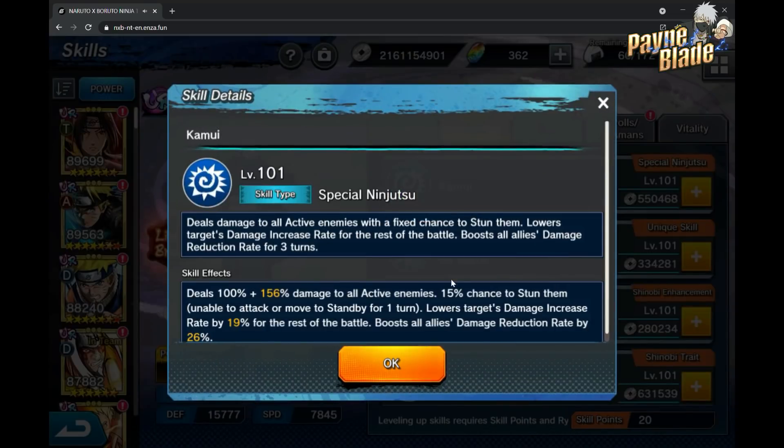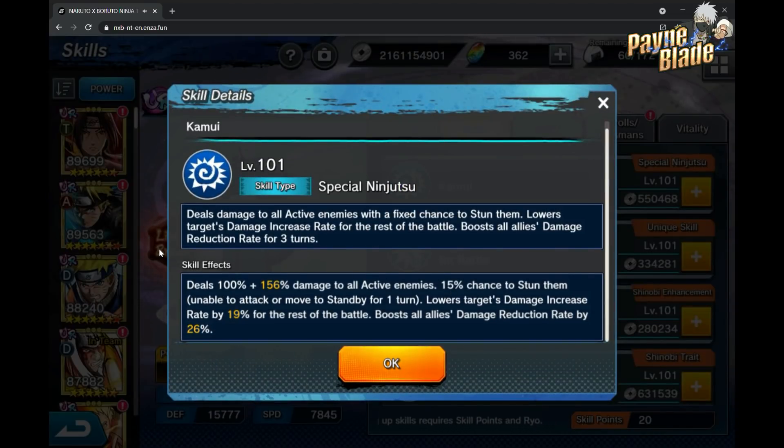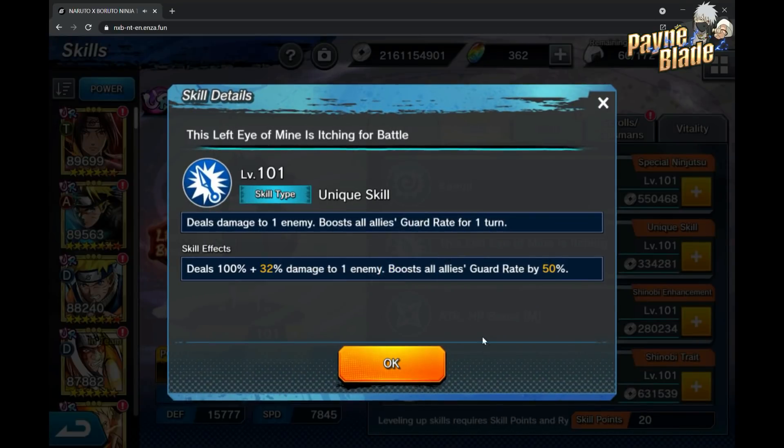Looking at his skills now: Kamui deals damage to all active enemies, has a chance to stun them, lowers the target's damage increase rate, and boosts all allies' damage reduction rate for three turns. A really, really good jutsu. A lot of people are comparing it to Sage Mojorai — it's very similar but also very different at the same time.